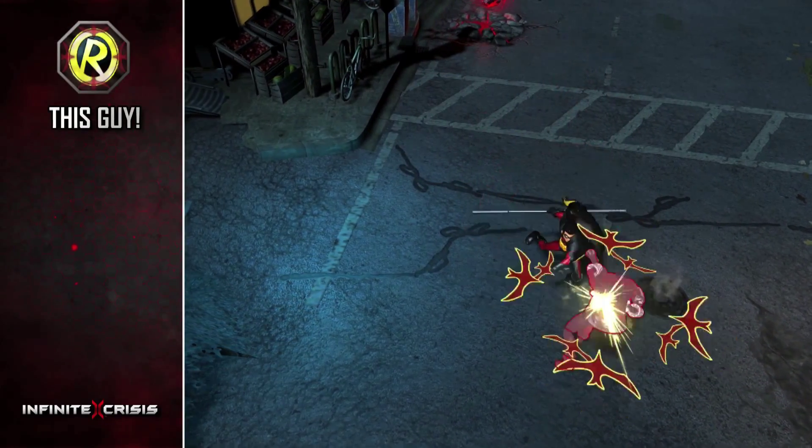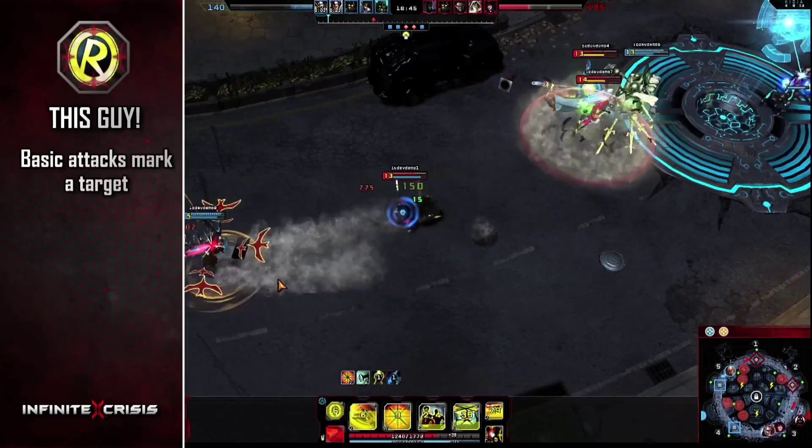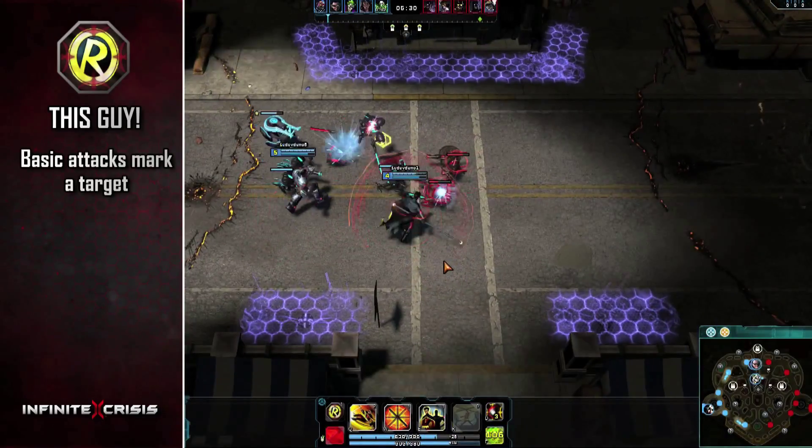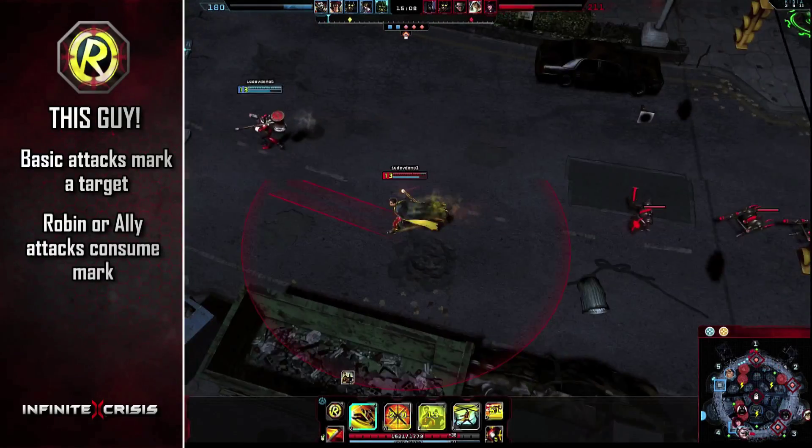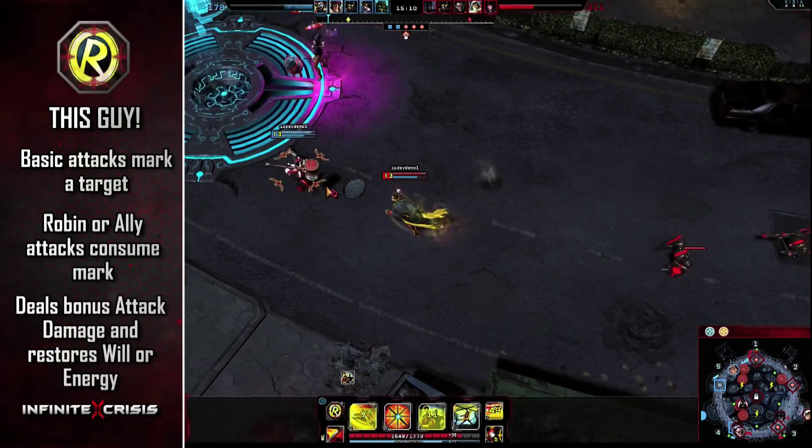Robin's passive activates every few seconds, causing his next basic attack to mark a target. If Robin or an ally attacks a marked target, they consume the mark to deal bonus attack damage and restore will or energy.